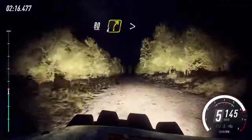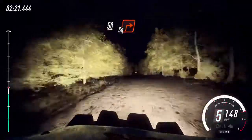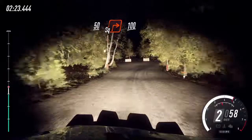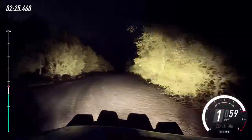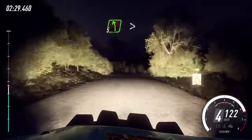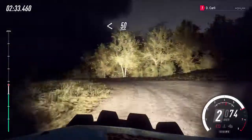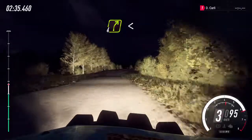4 right, tightens over bump. Into 5 left, opens slow, 50. Turn square right. 100. 100. Slow 5 left long, tightens turn unseen, 1 left. Opens 50. 4 right, opens 120.